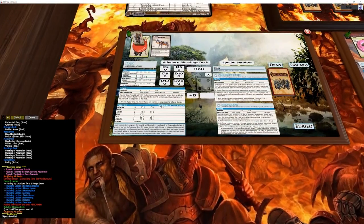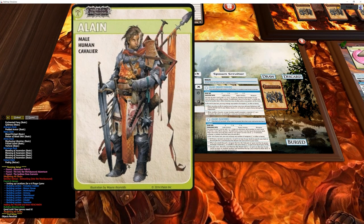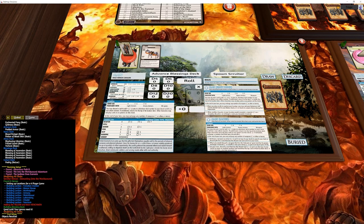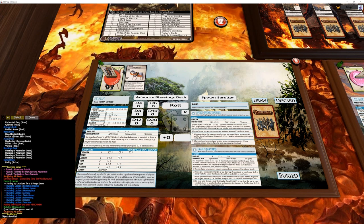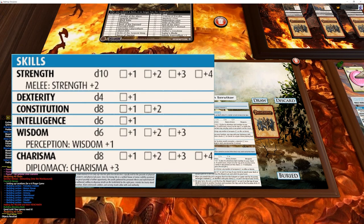Let's have a quick look at our heroes. We have Aladin — I'm terrible with fantasy names so I'm just going to call this guy Alan. Alan learned at an early age that his gifts lent themselves equally well to the pursuits of physical prowess and physical pleasure. His boring life in a settled house of minor nobility promised no great quantity of either, so the youth gathered his personal effects and styled himself as a sellsword willing to dispense death on the battlefield for the right price. Astride his trusty Steve Doahan, Alan commands soldiers and serving maids alike with cool authority.